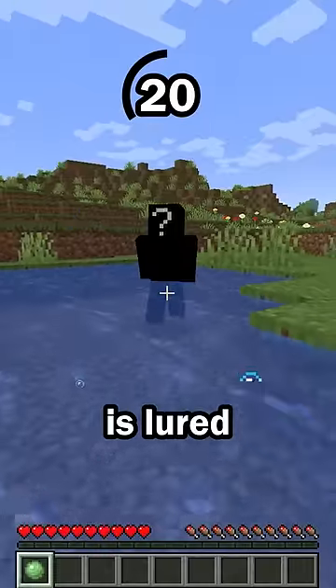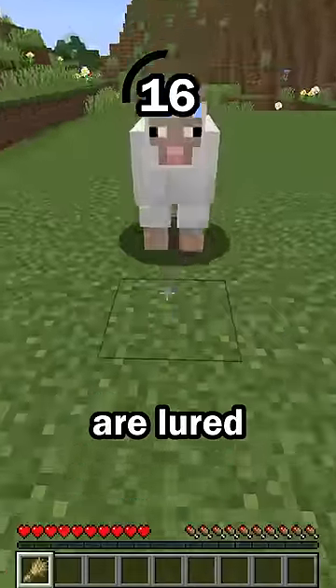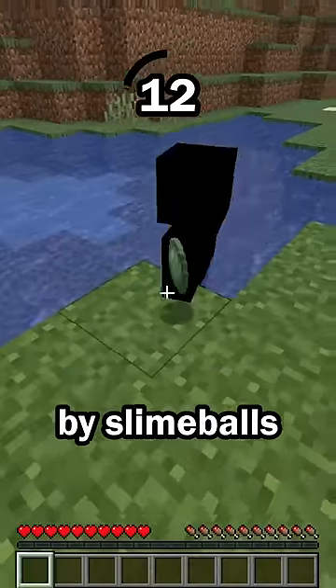Hint number 5: this mob is lured by slime balls. Different mobs can be lured by different items, like how sheep are lured by wheat, pigs are lured by potatoes, and this mob is lured by slime balls.